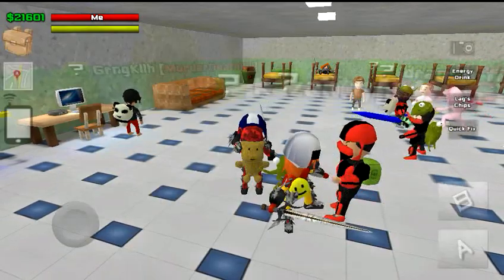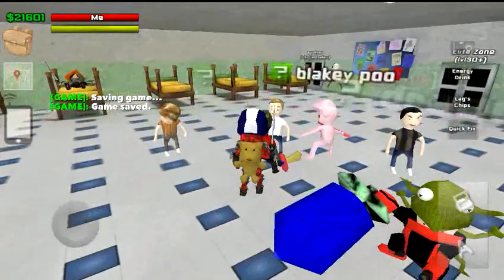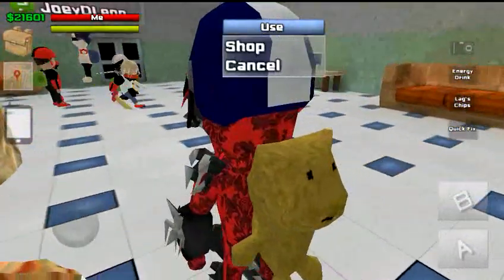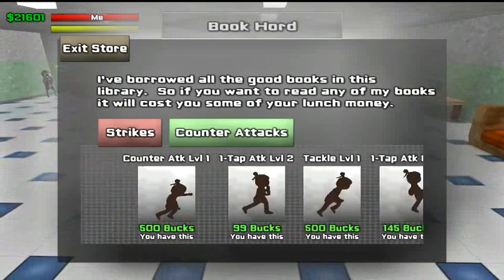If you want to upgrade your attacks, you have to talk to this guy right here with the brown shirt. You can find him in the rest area or in the main hall. Tap Use, then tap Shop, and here are the different types of attack.